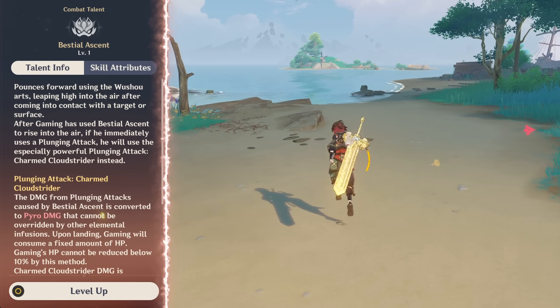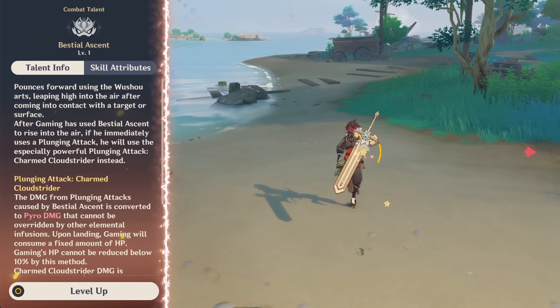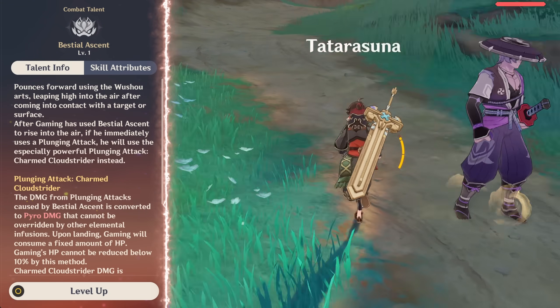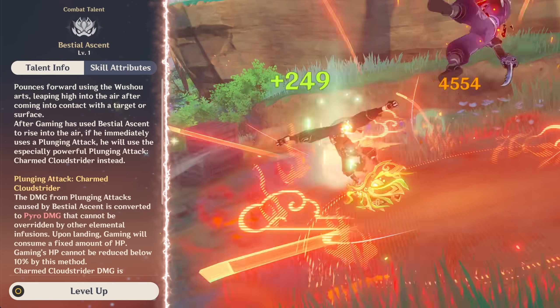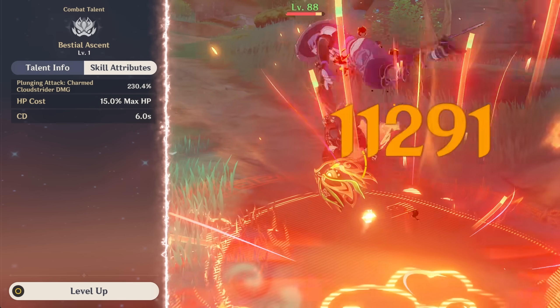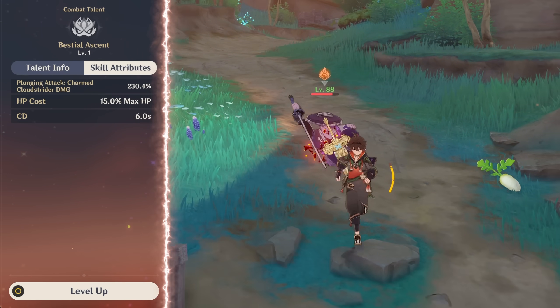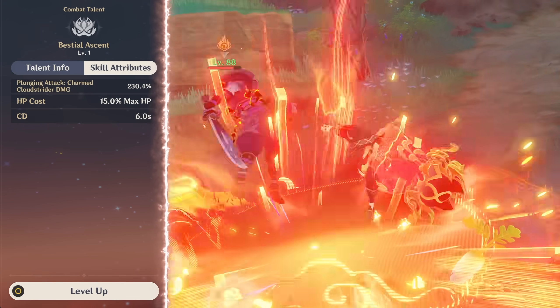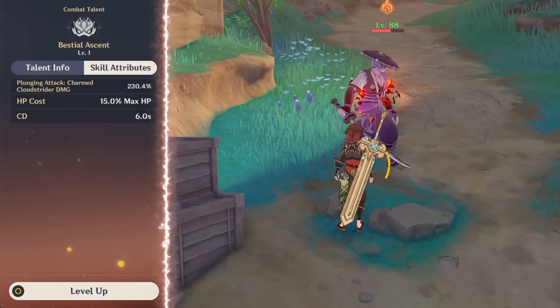Gomming's skill, much like Cloud Retainer's, is basically a plunging attack. He'll basically only roll forward if he doesn't hit an enemy. But if he does hit an enemy, he'll get launched up into the air and can then immediately do a plunge attack. This special plunge attack via E does rely on the skill's multipliers, much like Cloud Retainer and her Drift Cloud Wave. We will test to make absolutely sure his normal attack skill doesn't matter in this case, but for now that's what I'm assuming.